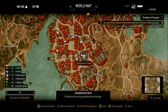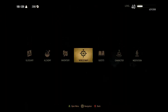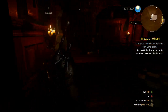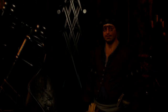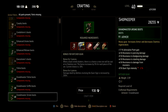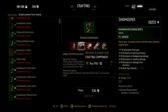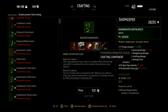Never buy the components from the merchant unless you're absolutely desperate. If you've been playing through the game long enough and been saving your items, you probably have a lot of stuff in your inventory that can be dismantled or combined with another item in order to make the crafting components you need for this armor set.